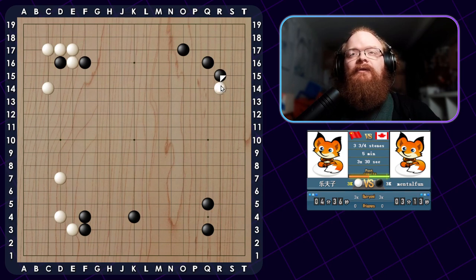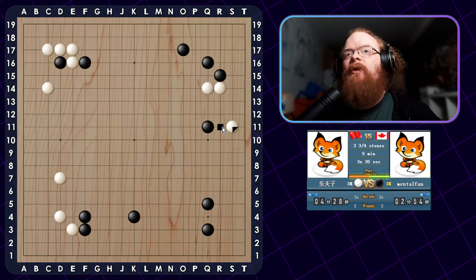Looks like I can kick, make him heavy, and pincer him, still building this really nice area. So I think it's nice that he's being very accommodating for me. This is a little bit of a questionable move - it's questionable because I can just defend, and this makes me very strong. I could bump if he extends; there's this sort of move at S13 that I can try to attack him with. But I think just defending my territory and my framework should be nice.